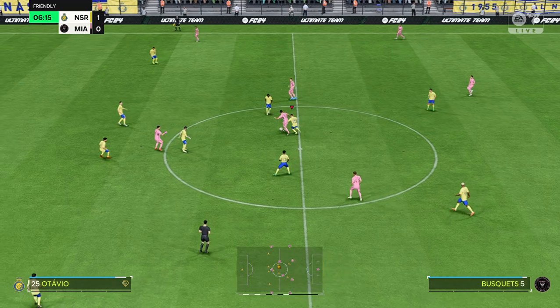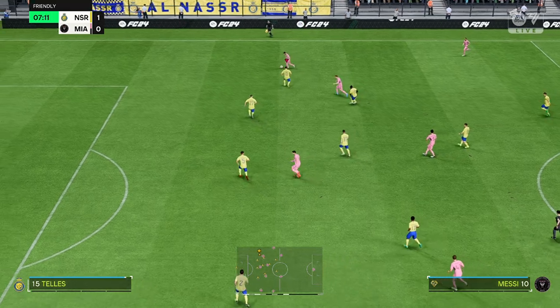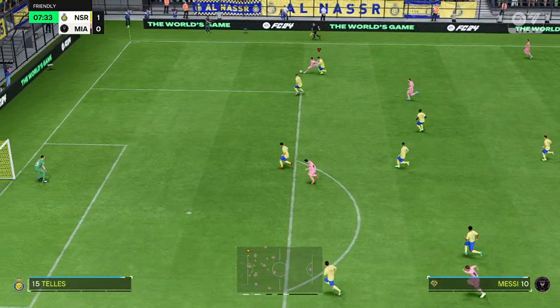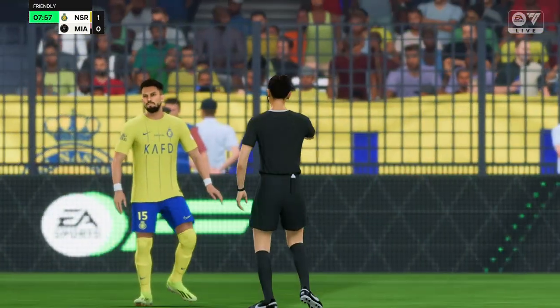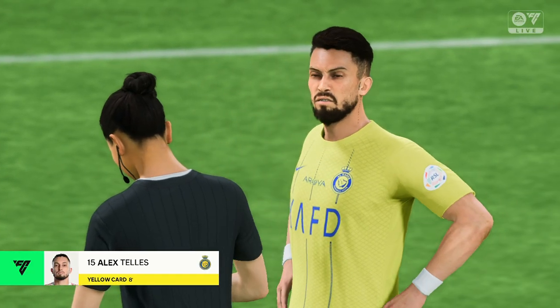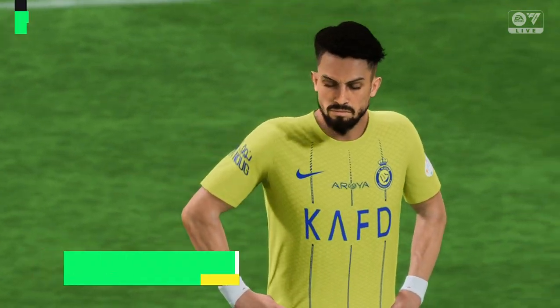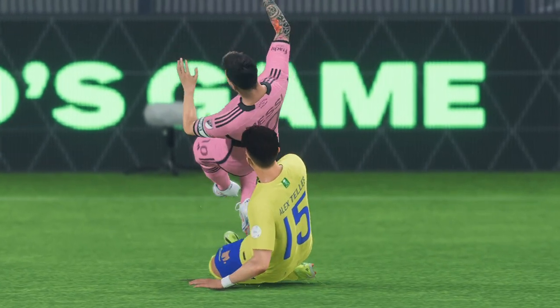Sergio Busquets onto Messi — not the best of balls, and frustrating for those in the middle. A challenge there that will surely result in a card. The referee deciding to take a grip on this early on. He's going to be walking a tightrope for the rest of the match now — he just didn't need to do that.